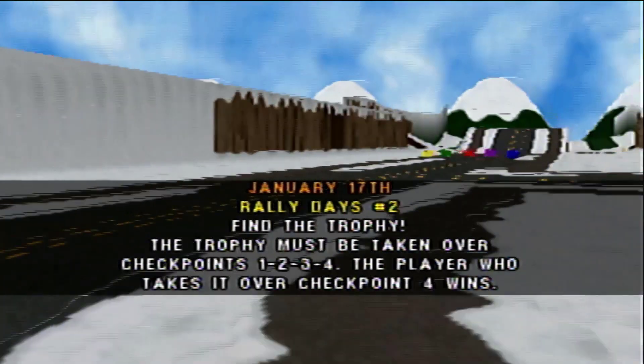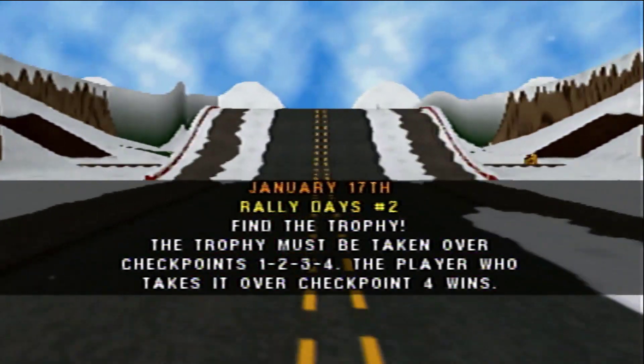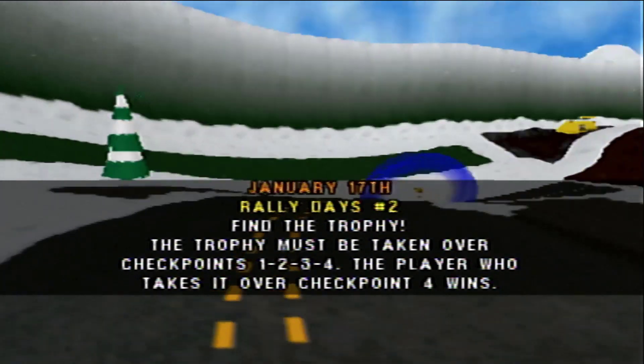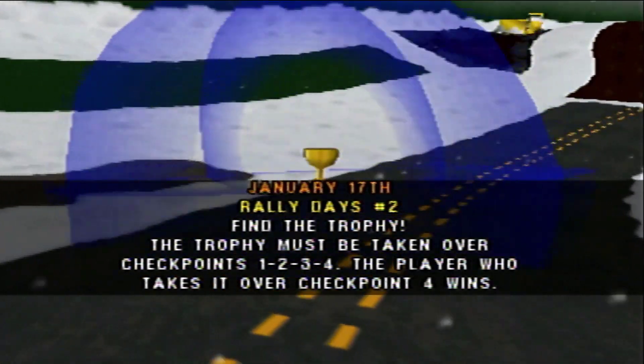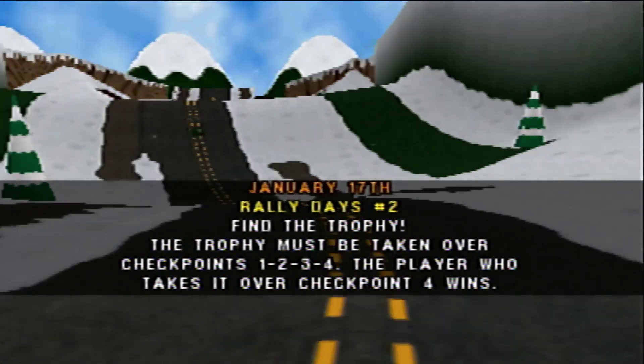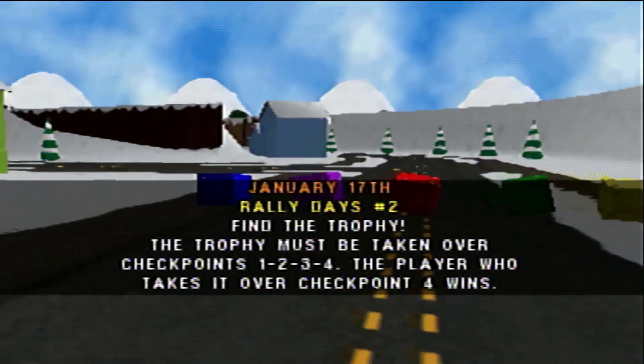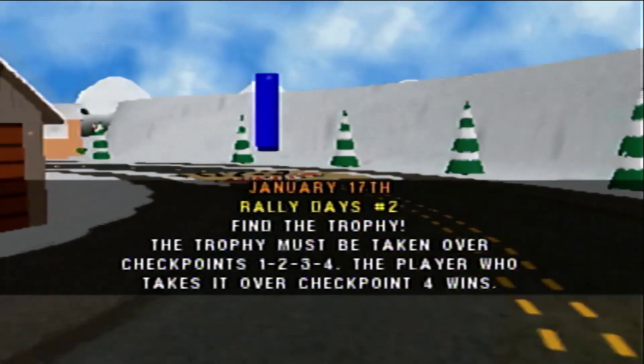If someone else has the trophy, you can swipe it from them by bumping them with your vehicle, or you can knock it loose by hitting them with a weapon. When you have the trophy, you pick up where the last guy left off and cross the checkpoints in order. The player who activates the last checkpoint — checkpoint number 4 — wins the race.